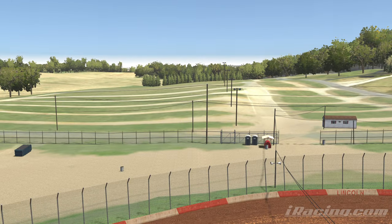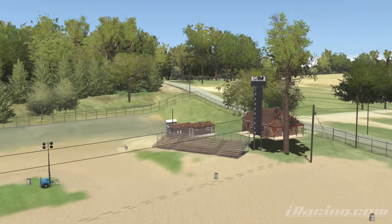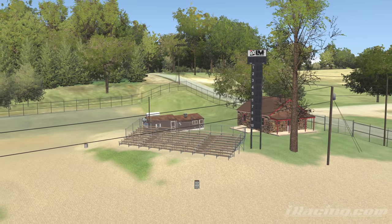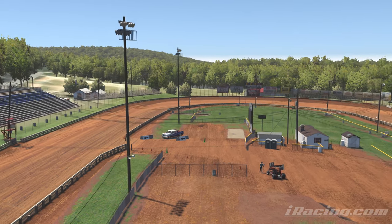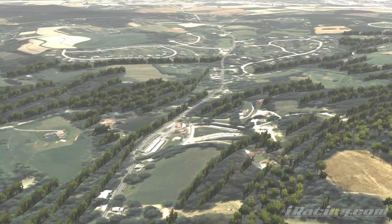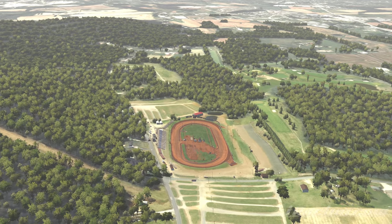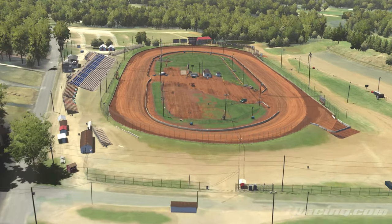Way over in the back here on the pits, we've got the scoreboard and everything. Cool little track. Take a look from above and we've got the golf course on the back stretch, and then just all your normal very low detail stuff that you can't see from the track.